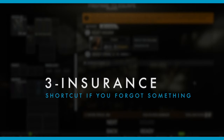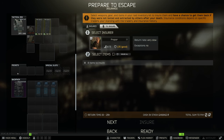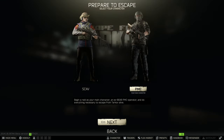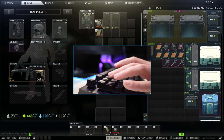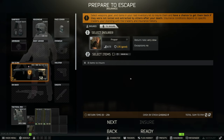Functionality number three will actually save you a lot of time. Let's assume you are in the insurance screen and you figured out that you forgot some grenades. Instead of going back, going to the character menu, putting your grenades in, and navigating back to the right screen again — while on the insurance screen, press tab, adjust your loadout, press tab again, and you are back at insurance.